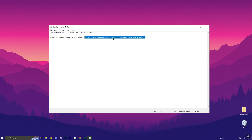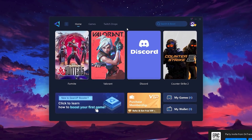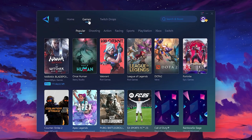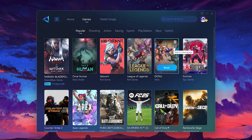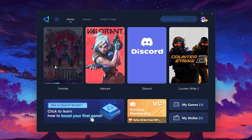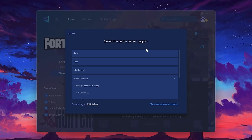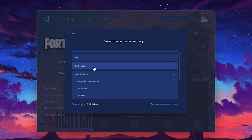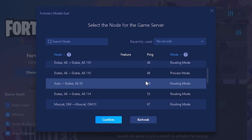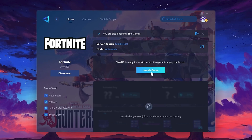To get started with Gear Up Booster, download the tool from the official website, then install it on your PC. Once installed, you'll see the Gear Up Booster interface — log in with your Facebook or Google account. On the Home tab you'll find all the games installed on your PC; the Games tab lets you browse thousands of games available for optimization. To optimize your network and FPS, return to the Home tab, select the game you want to boost — for example, Fortnite — and click the Boost button. The tool will automatically find the best server for you. Choose your server region and select the nearest server for the best connection. You can also go to the Net tab to see servers available in your region and set it to Automatic for the best results. Close the window and launch your game using Gear Up Booster.